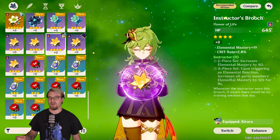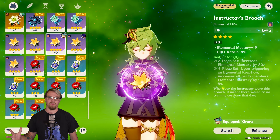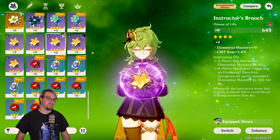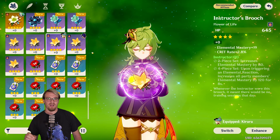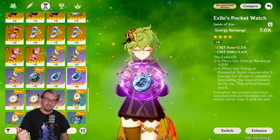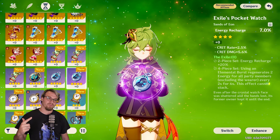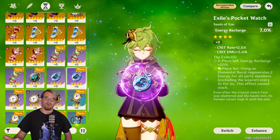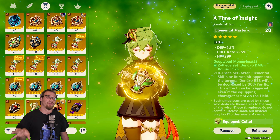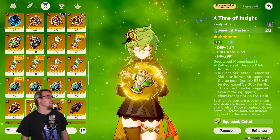Now for artifacts — in this video I was running her with two-piece Deepwood, two-piece Golden Troupe. For early game, an Instructor set is a phenomenal option because it's going to get up her EM and the EM of your other party members — really good for a bloom team, hyperblooom support, or using her with Keqing. You also have something like Exile, which increases her ER as well as giving ER to your other characters, allowing her to use her burst more and thus more dendro application.